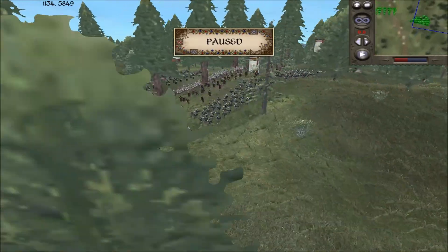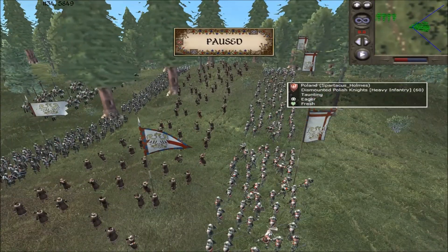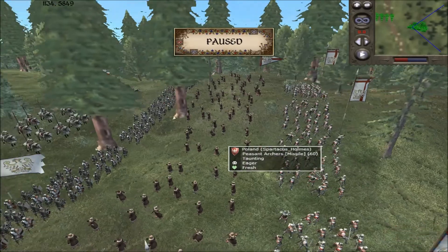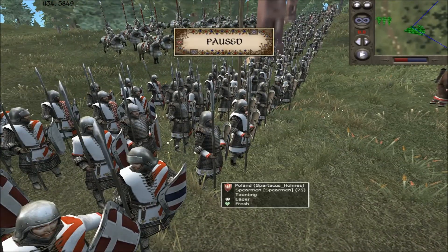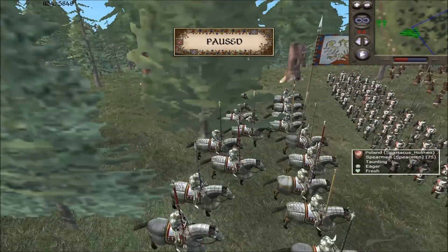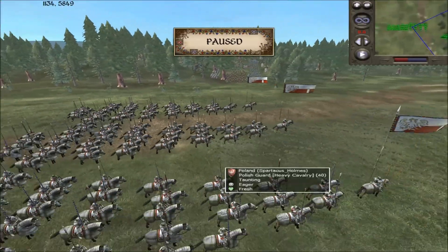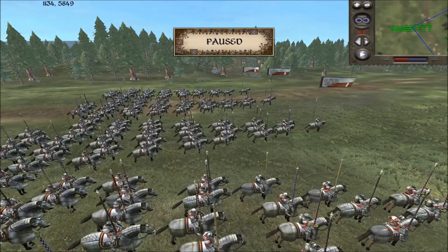Now let's look at my army. I have four units of dismounted Polish knights — they have swords and whatnot. I have two units of peasant archers, two units of spearmen which are really good spearmen. I don't know if they're better than armored sergeants, but they look really awesome — their shields kind of look cooler. Of course, my general's bodyguard. And getting over to the main contingent, I have four units of Polish guard.